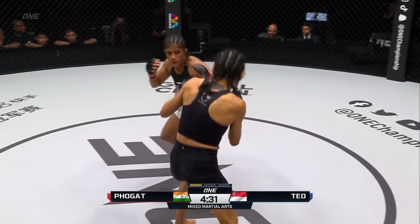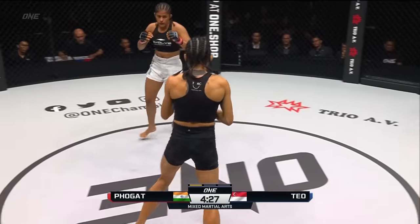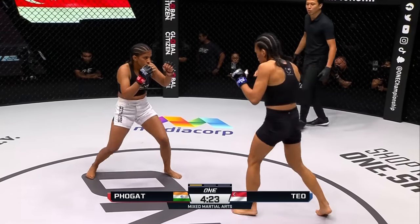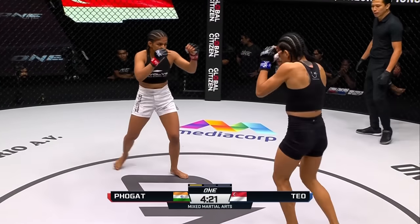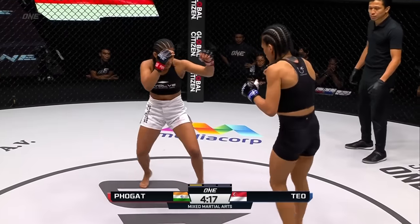Ritu trying to thread the overhand right on the inside. Double jab right hand — a two-three rattler there from Ritu. Good evasion, ducks under the hook of Tiffany. Right to the outside leg kick. That right hand landed nice from Ritu. She was able to put two jabs in front of it and then just come right up over the top.